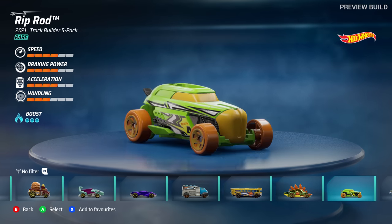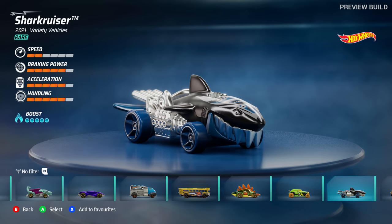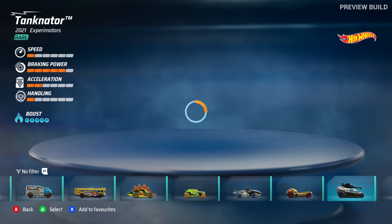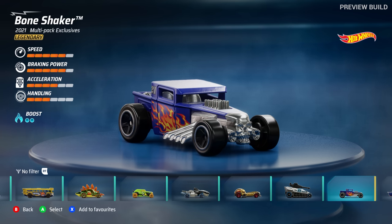I definitely need to have a better race though. Rip Rod — that's cool, I'm pretty sure I had that one at one point. Skull Crusher — that's a pretty famous one. The tank which I think we went against. Back to the start — yeah, plenty of vehicles in this build.